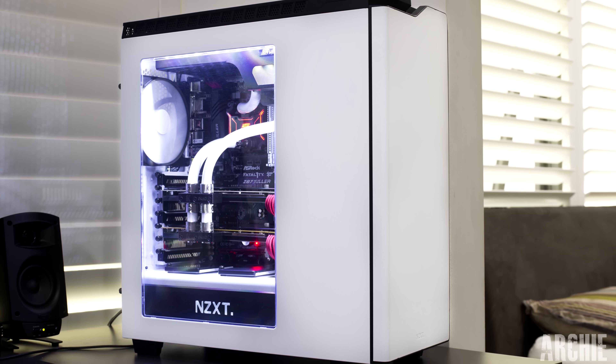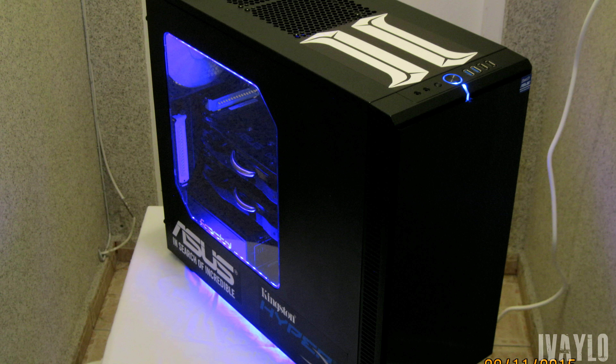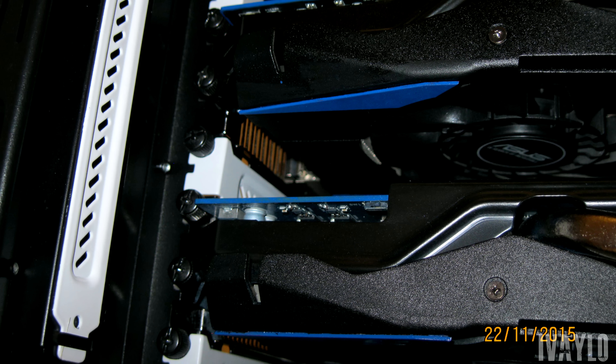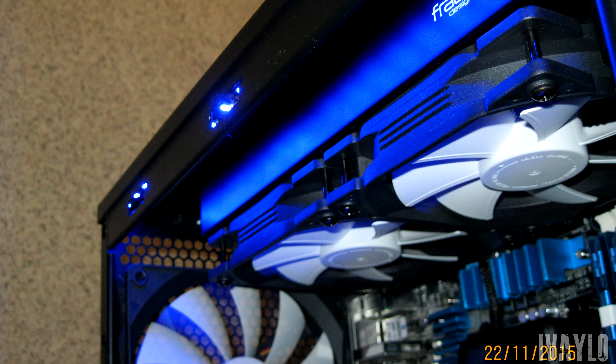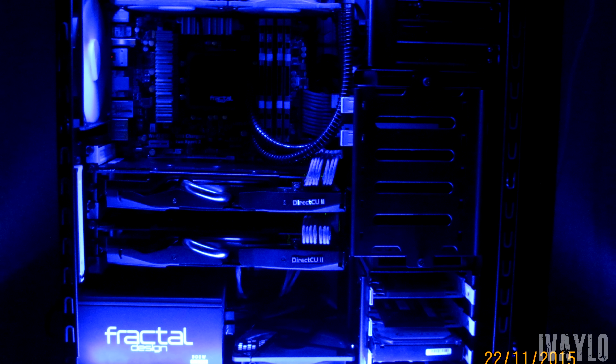Definitely a strong start for this episode of PC Wars. Ivalo is next up with his black and blue baby inside the Define R4 case — an i7 3770 paired with 2 Asus R9 290s in Crossfire. We also have 16GB of Kingston RAM and a Fractal Design Kelvin S24 as the CPU cooler. Great work with color coordination and cable management — definitely a good looking PC no doubt.